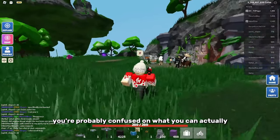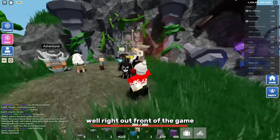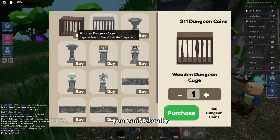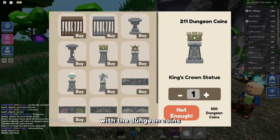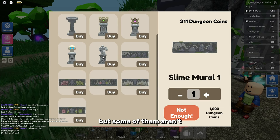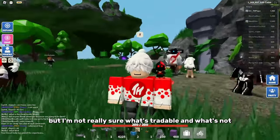You're probably wondering what you can do with the coins you get from the game. Right out front, there's an adventurer NPC, and if you talk to him and go to the shop, you can buy a bunch of things with your dungeon coins. Most of these items are tradable, but some aren't — it depends on the item.